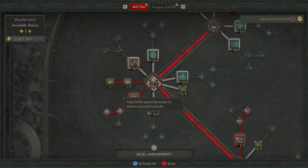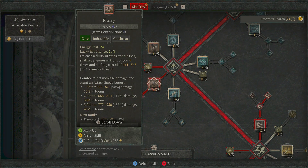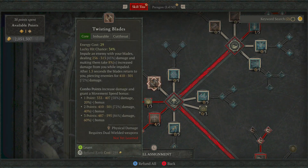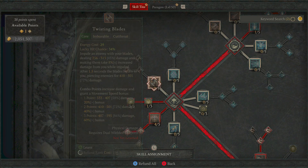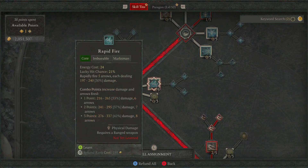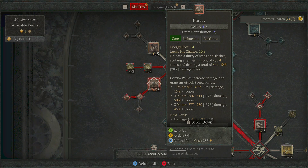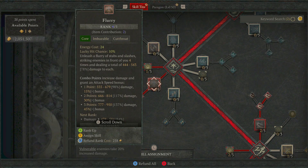Jumping down from here, for our core skill we're going to go straight into Flurry. Now I know if you've seen anything about Rogue, every single person has probably told you to pick up Twisting Blades. I tried this and early game I didn't think it was the best — you're probably going to need some aspects to really make it shine, so I'd pick up one of the others. I found that Rapid Fire was also quite nice, but ultimately we're going with Flurry because it's probably the best for picking up early on. I've put 4 points into this — you're going to want to put as many in as possible, but if you haven't got that many points available, just put one in for the moment in order to enable it.